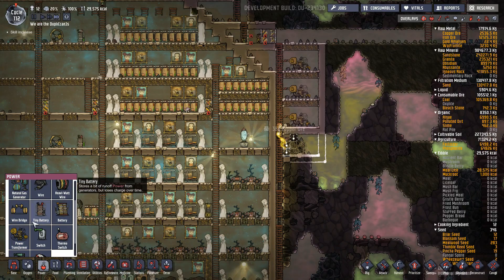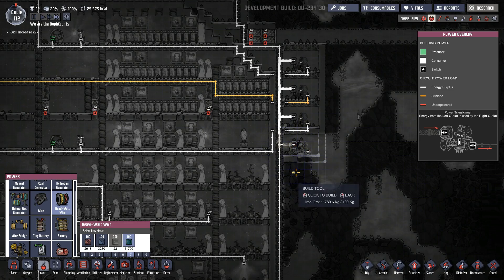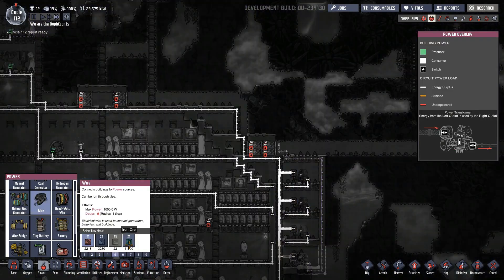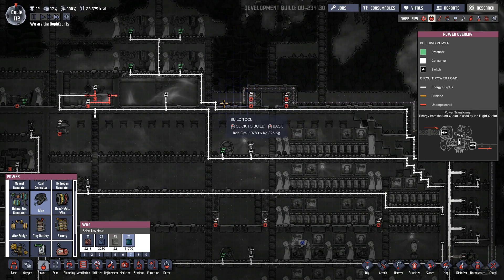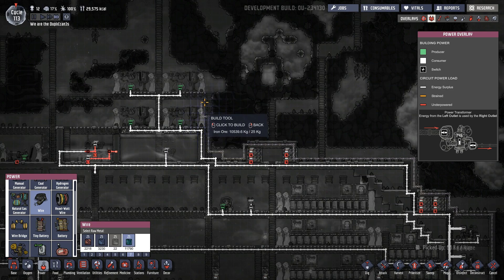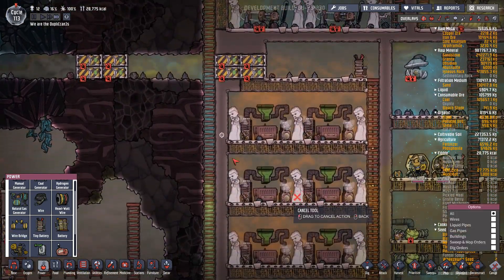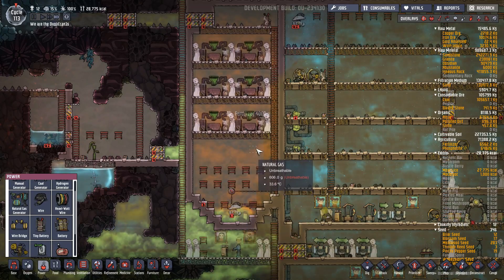I was told you don't really have to worry about using a heavy watt wire, but we're going to use one anyway just because. Let's try that again - we're going to go up, over, up, over, up, and over. These wires are going to be such a mess. I guess we could run them right across the top. Now we've got a random wire right over here - not on my watch. Chlorine getting pressurized down there. The pump should be powered, but it doesn't have enough pressure - we're still generating pressure. That's fine.